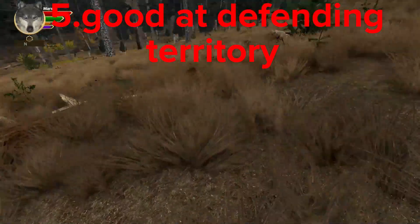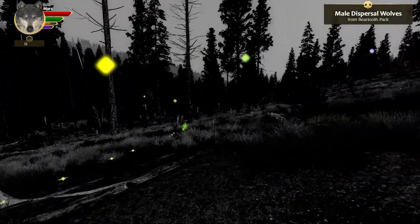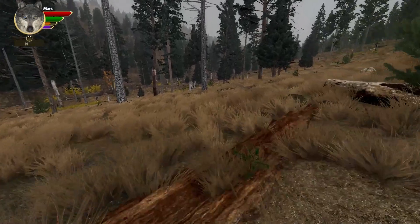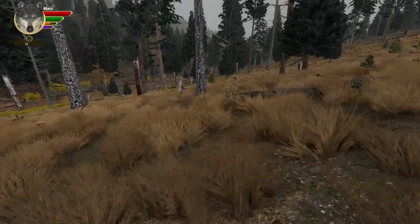Red foxes are good at defending their territory. They're experts at protecting their own area — they mark their boundaries and make sure other animals know it's their space. This way they always have enough food and avoid fights with other predators.